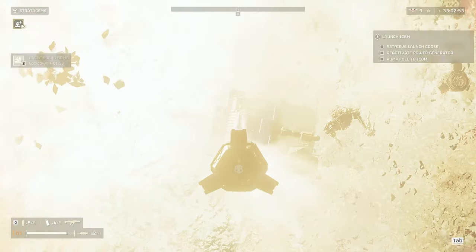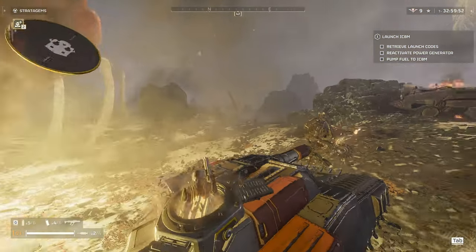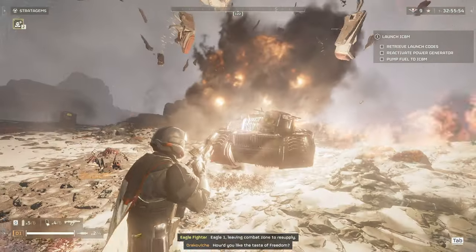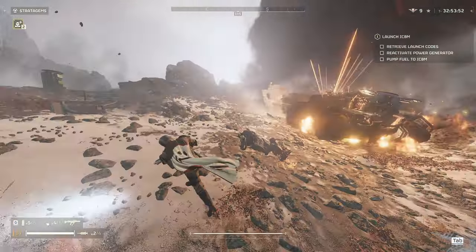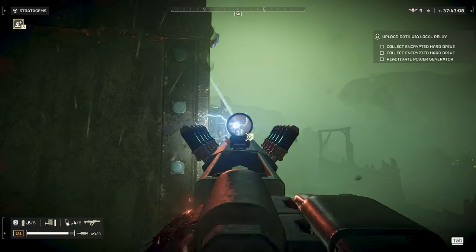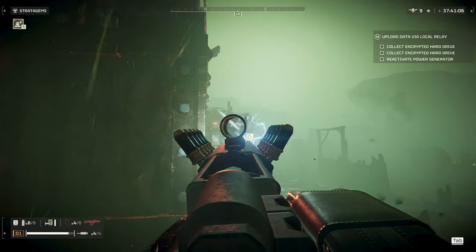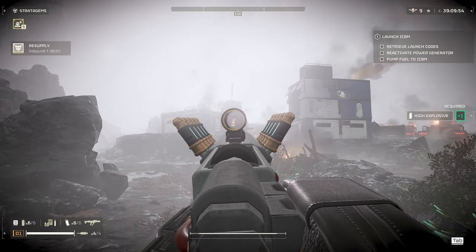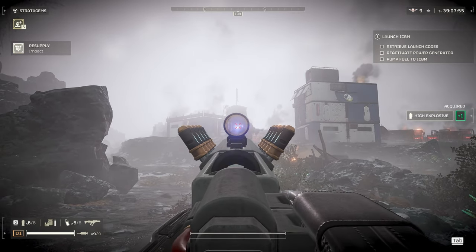Next enemy would be the Tank. The weakness of the Tank is the square vent on the back, and the explosive damage from the Scorcher can take out the Tank when shot through the vent. Next on the list is the Hulk. The Hulk has heavy armor plating which the Scorcher can't penetrate from the front. You're best off trying to hit them in the solar panel on the back or using a stratagem.